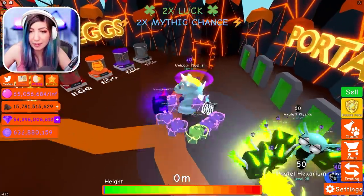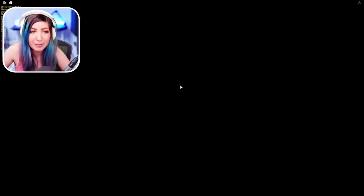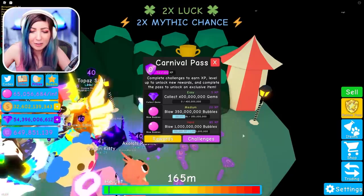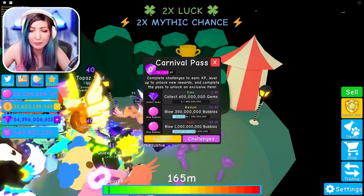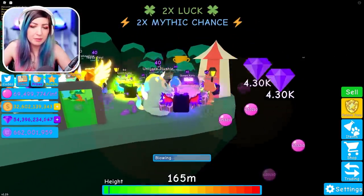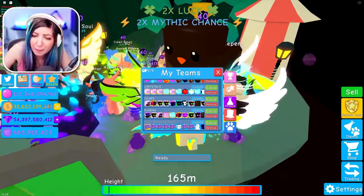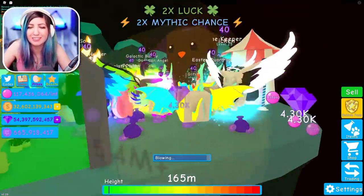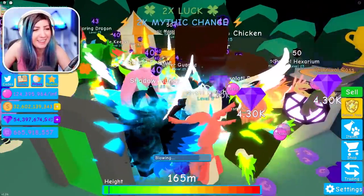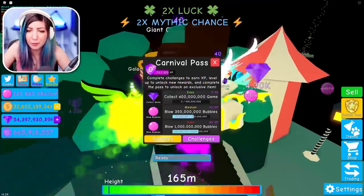Go ahead and check the carnival pass — you better give me the first reward. I feel like it's taking me so long to progress. I think it's almost time though, and it is — yay! I can probably hit the next one pretty easily at this point. I could definitely do both of these, so I'm just going to do that right now. Just blowing bubbles in Bubblegum Simulator. I just equipped my bubble team — the best team I have for blowing bubbles — and it has my giant Choco Chicken. As soon as I equipped it, everyone in the server started freaking out. We're making progress, slowly.